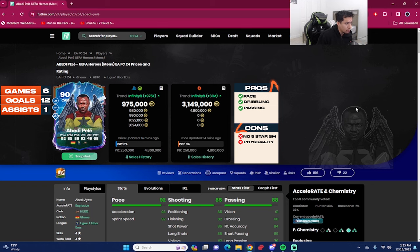That concludes the review for the 90-rated UEFA Heroes card Abby d Pelé. He's coming in around 975,000 coins by the time this video drops, and 3.1 million coins on PC — which is crazy because when I got his loan he was 3 million, and in the span of one hour he dropped over 2 million. We played six games with him: 12 goals, one assist as a right forward in a 4-3-2-1 — a really good return.